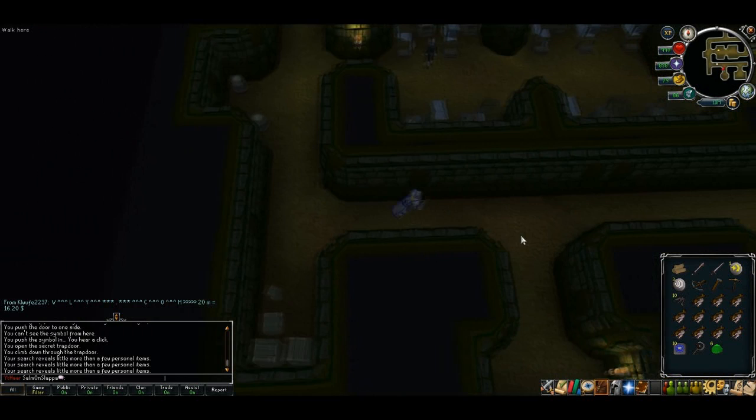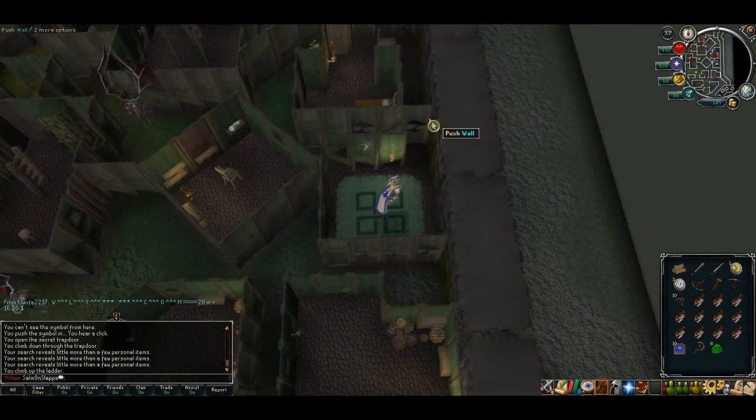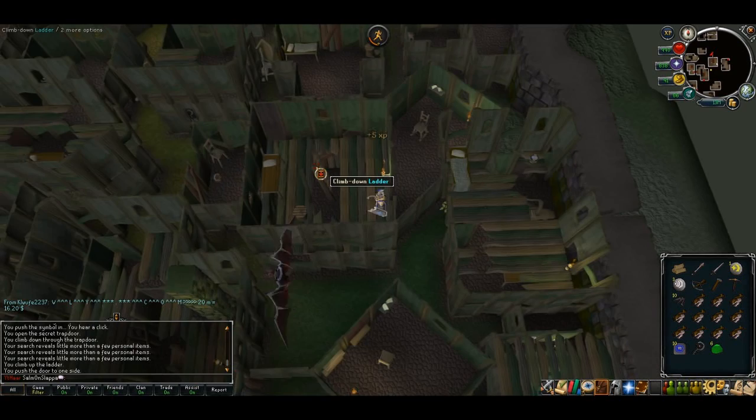He'll give you a hammer and 10 nails. At this point exit the hideout — head directly south and climb over the stairs, push the wall to exit, and up the stairs again. Jump to the western building and down the stairs.